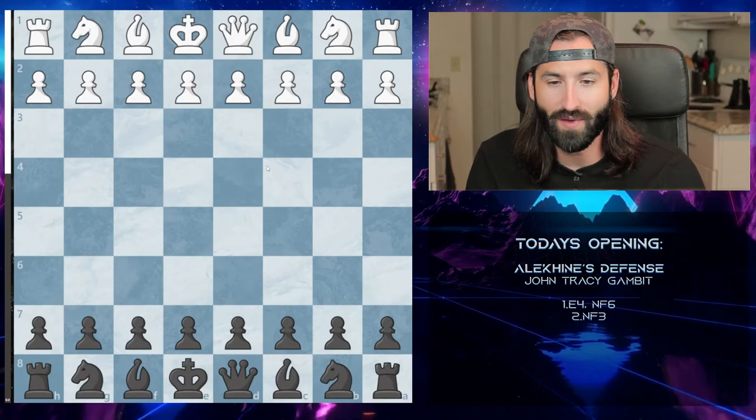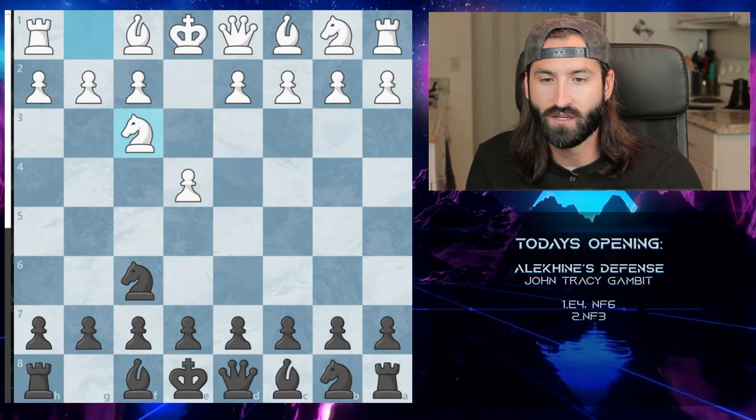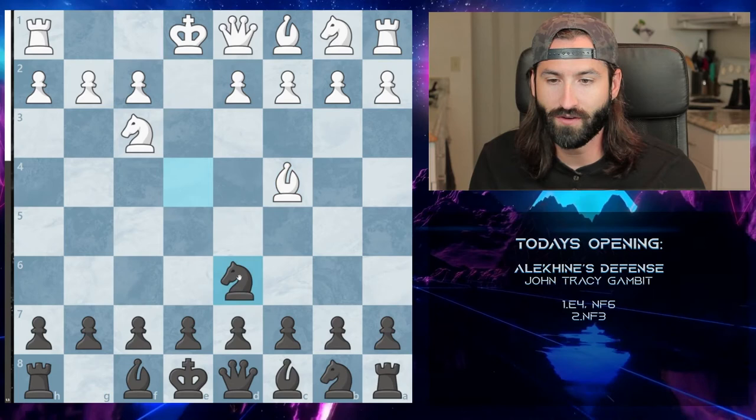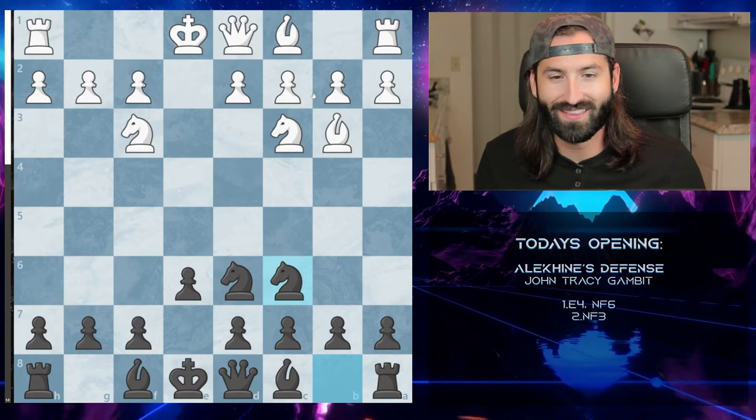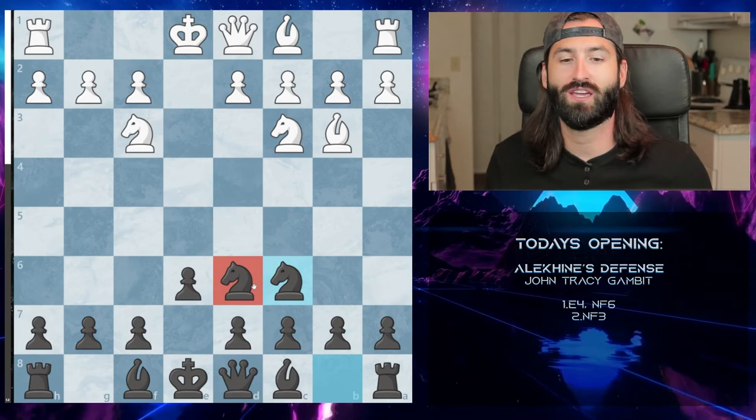One of the John Tracy Gambit lines you'll see is when you take, the bishop will come out to c4. What I'll do is move to d6, attacking the bishop, and they'll usually push back and you can kind of push up here. They develop the knight, you develop the knight again, and even at this point you're up the point. Just make sure that when you take that pawn, drop the knight back down to d6 and start developing your pieces — you'll be best off from there on out.